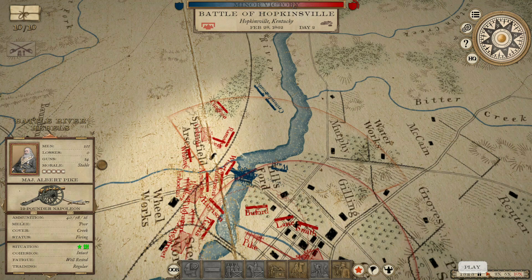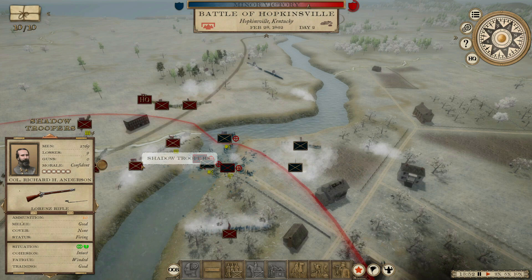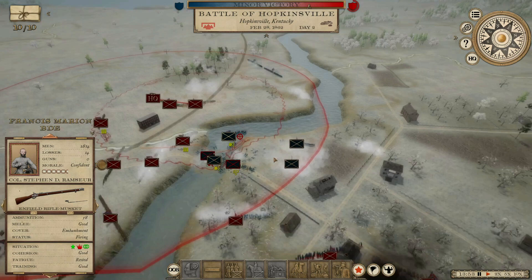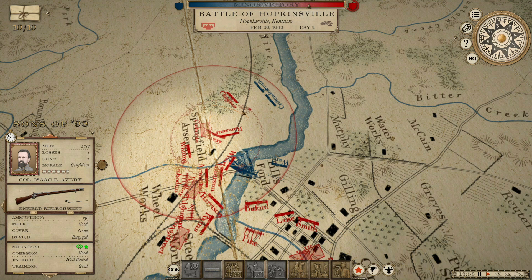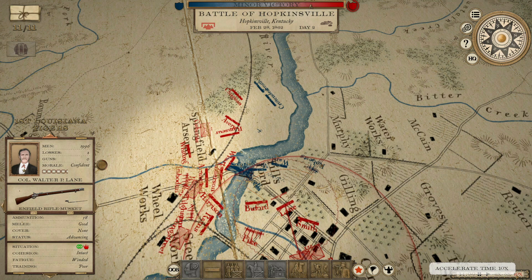Why would you ever try to cross there with what I have lined up? Kind of a Fredericksburg situation there. Let's get Avery up here. Yeah, your attack's going to fall apart now.